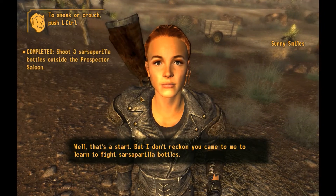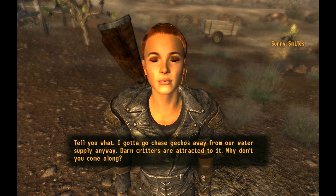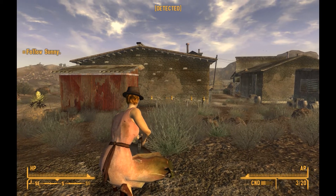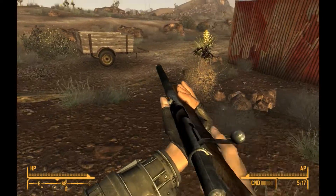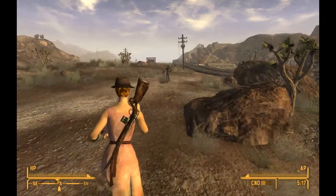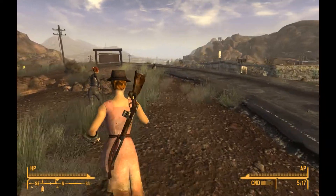Sunny says that's a start, but she didn't reckon I came to learn to fight sarsaparilla bottles. She's got to chase geckos away from the water supply — the critters are attracted to it. Why don't I come along? I'm in, let's do it. One thing she told us: if you crouch down and aim, it doesn't waver anywhere near as much — a lot easier to make your shot. You'll run faster if you sling your rifle. We'll use this bolt-action varmint rifle — .223 caliber, .556 same thing, simple bolt-action, five-shot magazine.